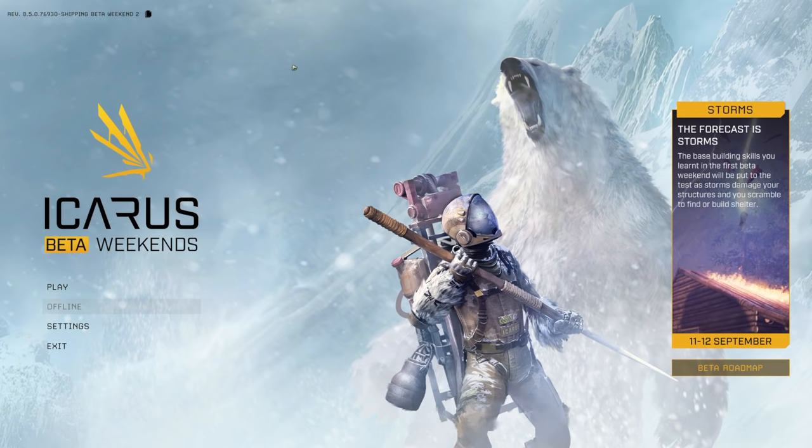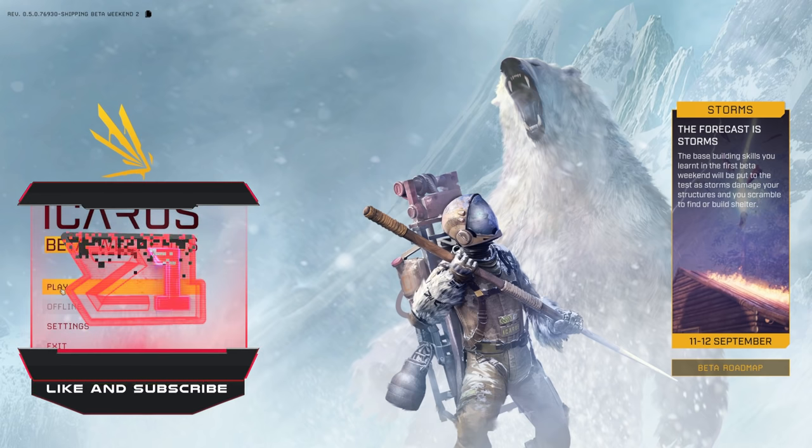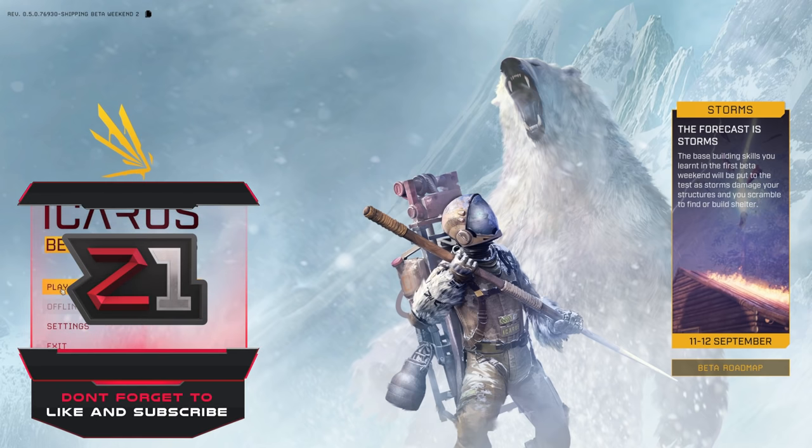Welcome back to Icarus Beta Weekend number two. The focus of this beta is that the base building skills you learned in the first beta weekend will be put to the test as storms damage your structures and you scramble to find or build shelter. A lot of people were commenting about all the base building — that was the purpose. This weekend it's lots of base building but also surviving storms.